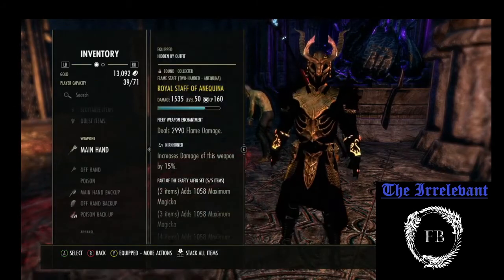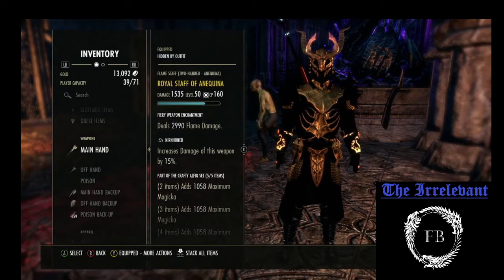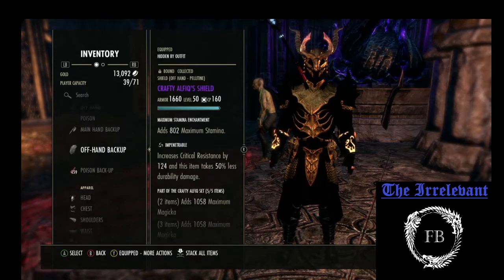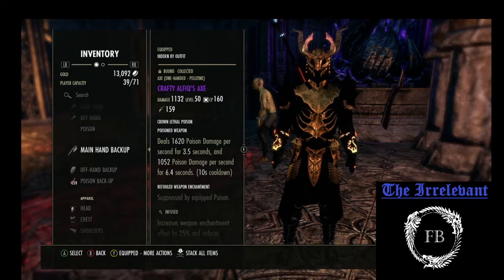Get into the sets. I'm using Crafty on the front bar — Inferno Staff with the Flaming Champ, Nirnhoned. Stacking a lot of mag on this build. And then I'm also back-barring Crafty. I want the max mag on the back bar as well.